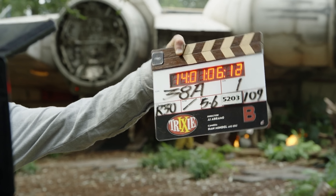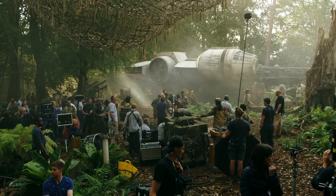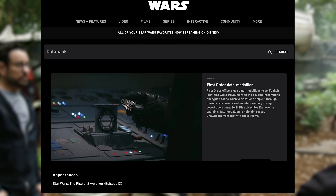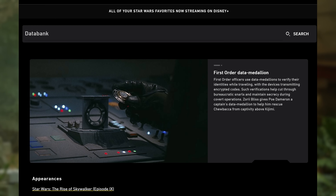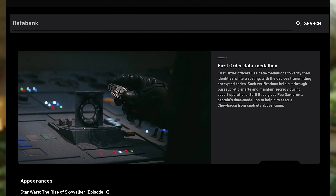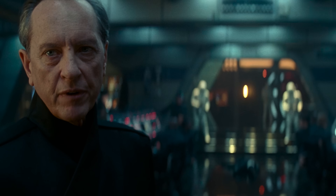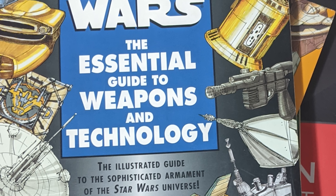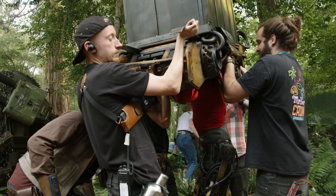Let's compare them. JJ's First Order Captain's Medallion allows anyone to access anything. The rank cylinder gives a specific officer access to what he should need. According to the Disney Wars Trademark Data Bank, First Order Officers use data medallions to verify their identities while travelling, with the devices transmitting encrypted codes. Such verifications help cut through bureaucratic snarls and maintain secrecy during covert operations. Two sentences on this plot-crucial item in the databank, and half of them are the explanation required for the plot. My hard copy references on rank cylinders span multiple pages, printed in '97. The original key solution, in the form of rank cylinders, has existed since the 1970s.